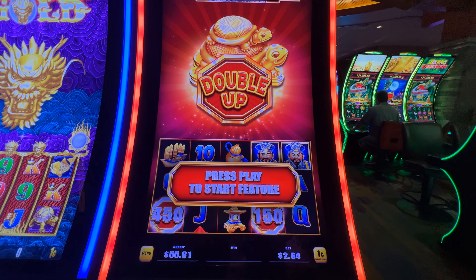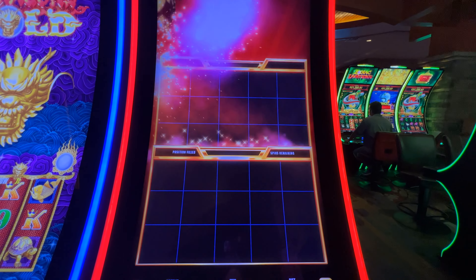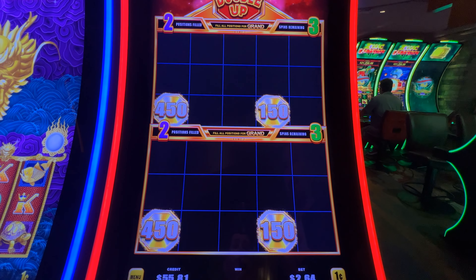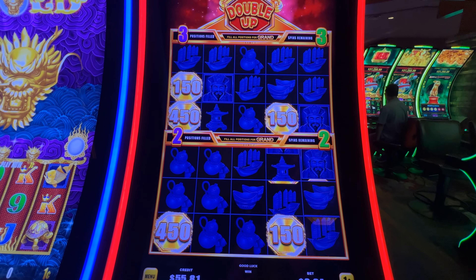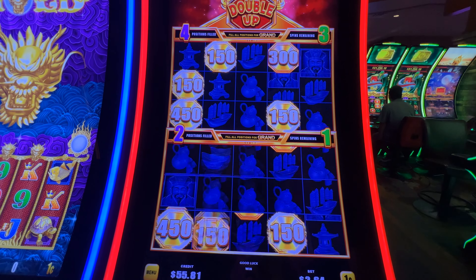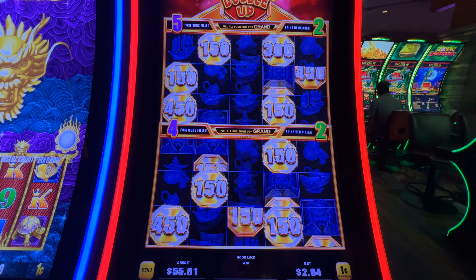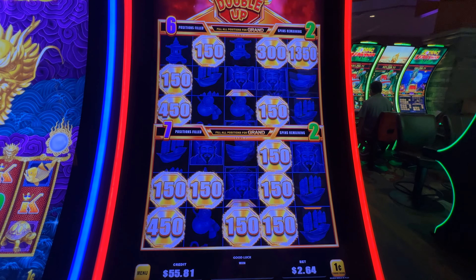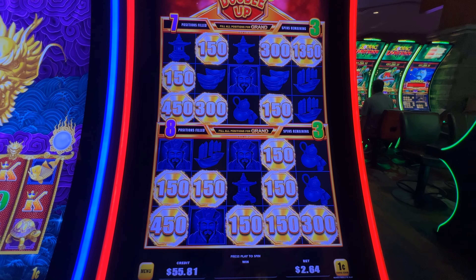All right, so we are second time on the double up feature. 264 spin, let's see what we get. All right, you got this, fill it up, let's go. Some minis and minors — let's get the bottom, there we go, back up to three. 1350, that's a good one, awesome. Nice, get the bottom. All right, back up to three on both. Awesome.